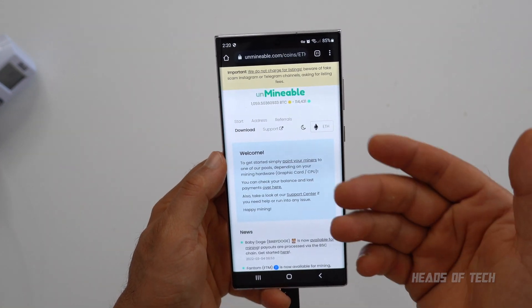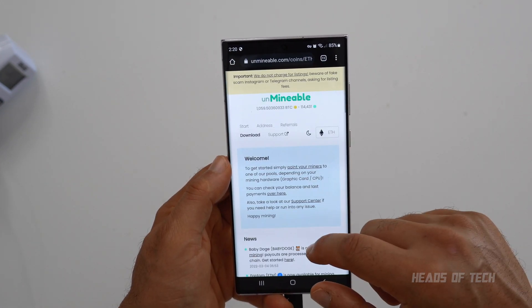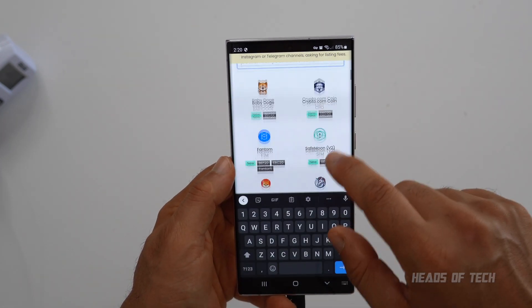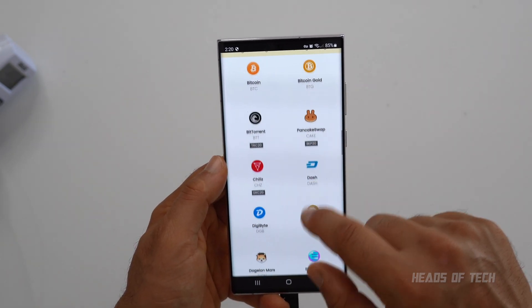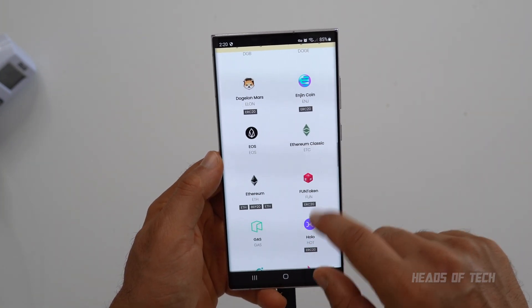I'll have more features in the future, but I hope you guys found this video useful. The Samsung Galaxy S22 Ultra is a mining beast. The server is your mining pool — for example, Unmineable. This is a cool service which allows you to mine using Etash, but you get to mine lots of different coins. You can get Shiba Inu, SafeMoon, Dogecoin, all that kind of good stuff.